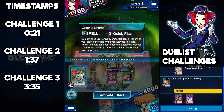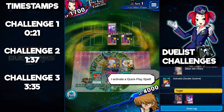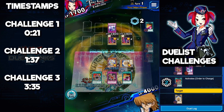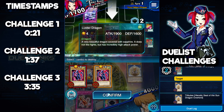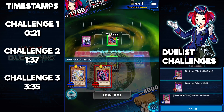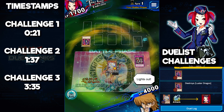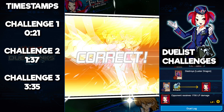Destroying their Mirror Wall is going to help us when it comes to actually attacking. Then we activate Order to Charge, which lets us tribute off the normal monster on our side of the field. We tribute our guy — Order to Charge resolves — and we pop one of the Luster Dragons. Then, once Blast with Chain hits the graveyard from being destroyed, its effect activates and lets us pop the other Luster Dragon. From here it's as simple as entering battle phase and attacking. That's how you complete Duelist Challenge number one.